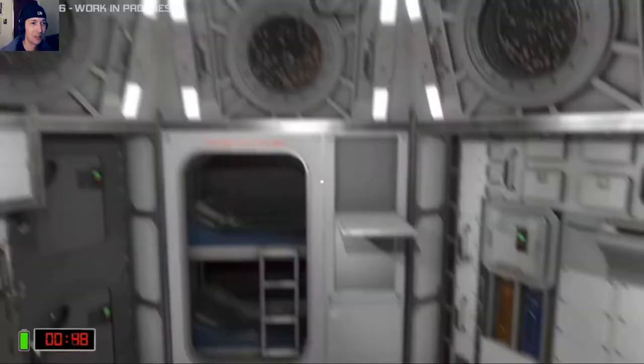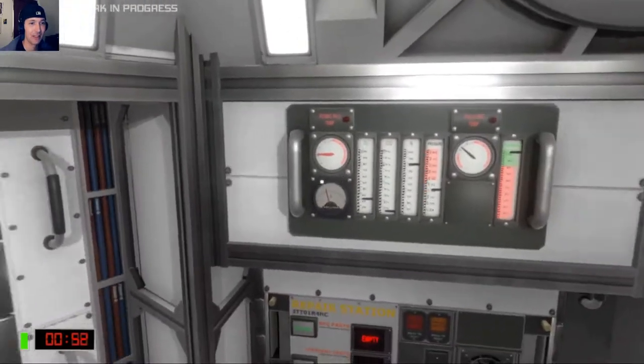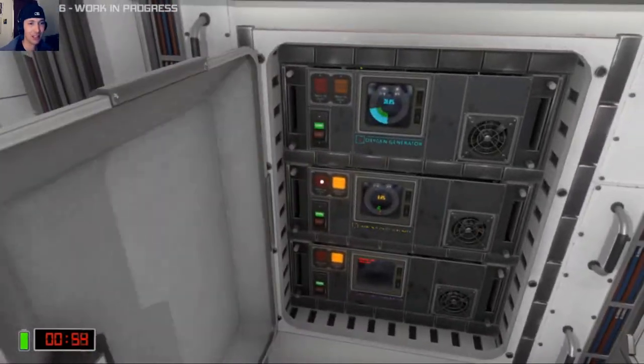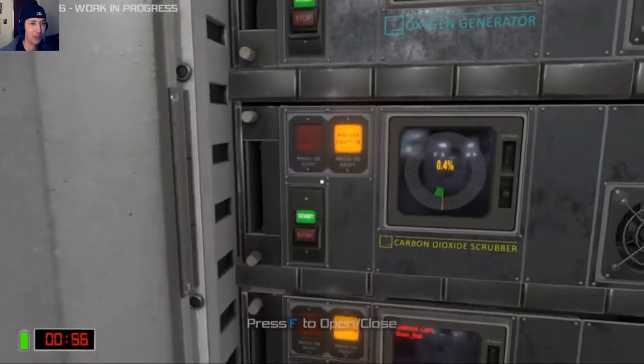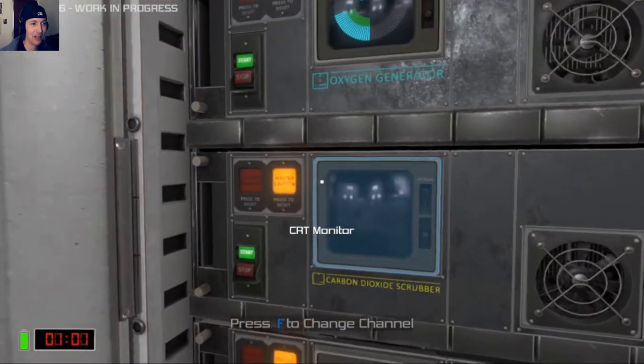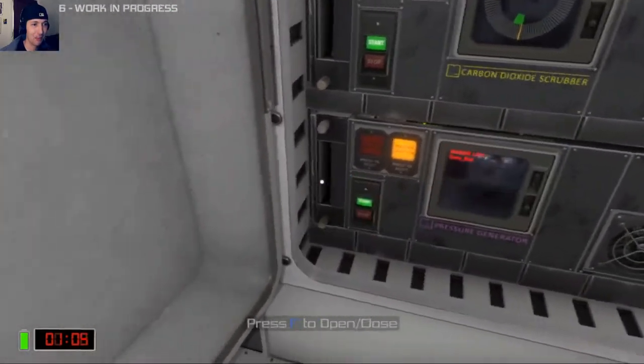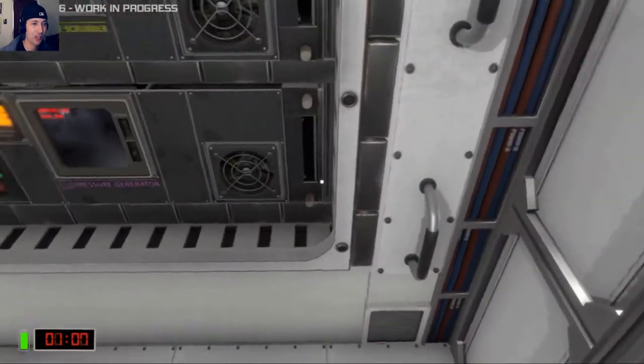Okay, what blew up? I heard sparks. Life support — what's wrong? Carbon CO2 scrubber... airlist, no air. Okay, I'm switching you off. Airlist — damaged battery. What is that pressure generator? Oh, Jesus Christ.